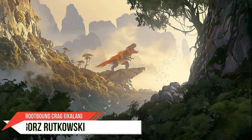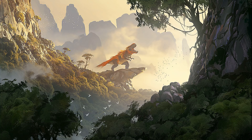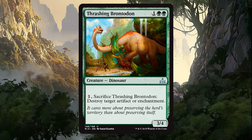From now on in my deck techs I'm going to take less time going over the sideboard and spend more time on the actual deck, just like I did in this video. Here are all the cards in the sideboard — quickly pause if you want to read them. I want to point out Thrashing Brontodon: a lot of decks are running good artifacts and enchantments right now, and Brontodon is not only a three-mana 3/4 but also hate for those artifacts and enchantments. I don't see him in a lot of green-red dino sideboards, but I feel he's a worthy inclusion.